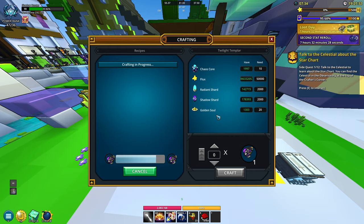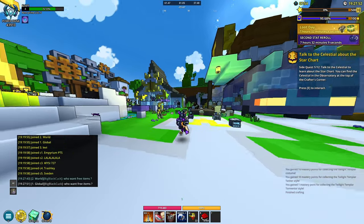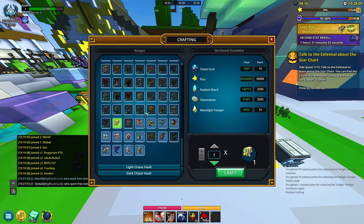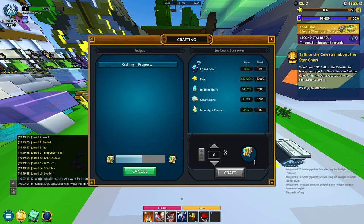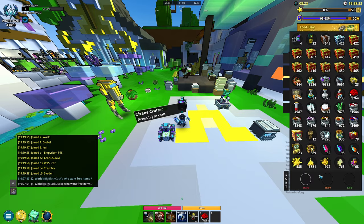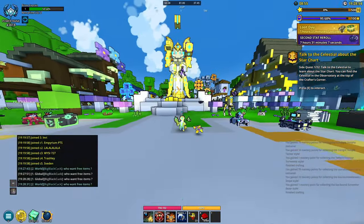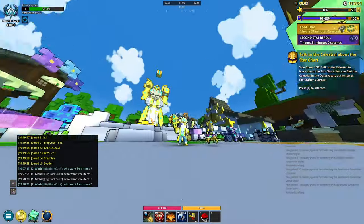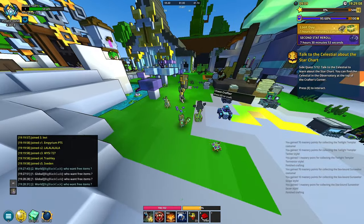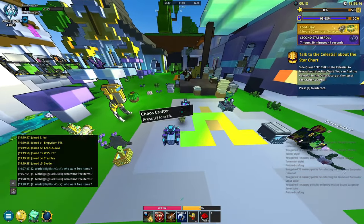Starting with the Knight costume — I'll craft and equip it. It's okay, I like my old one for Knight better, but it's not too bad. Moving on, we have the Pirate Captain — it's basically that giant statue form with a little bird. You can probably get a matching ally for it. I'll also show off the abilities so you can see what they look like. Then I crafted the resources for the Ice Age costume — cool level up from that.